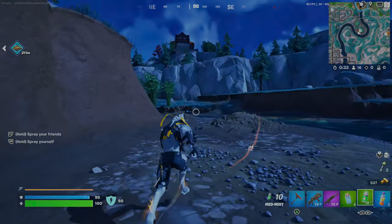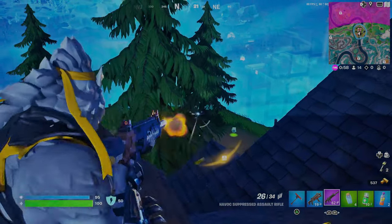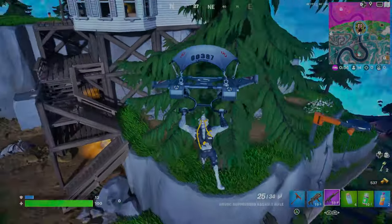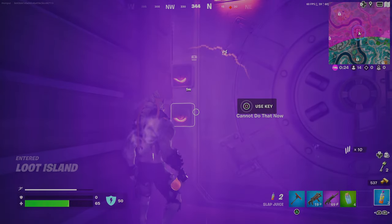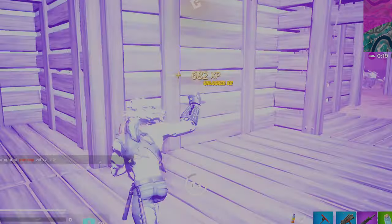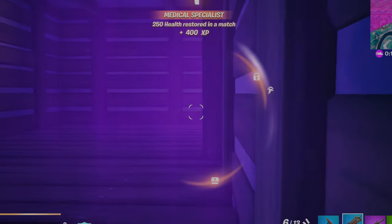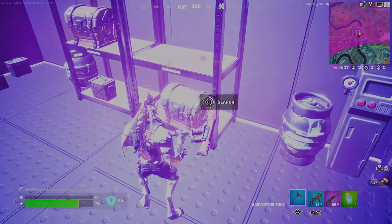He hit me for like 100 plus, so let's get out of here. Put the keys in — turn it, come on, turn the keys. Yes! The vault is opening as we speak. We just need to make sure nobody comes here and kills us. Luckily another guy came here and two people are fighting, so that should give us enough time to get in here, loot up, and get out.